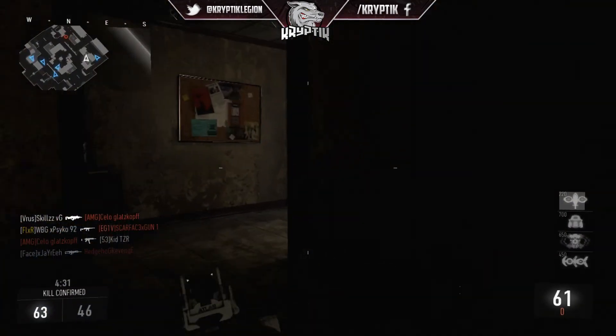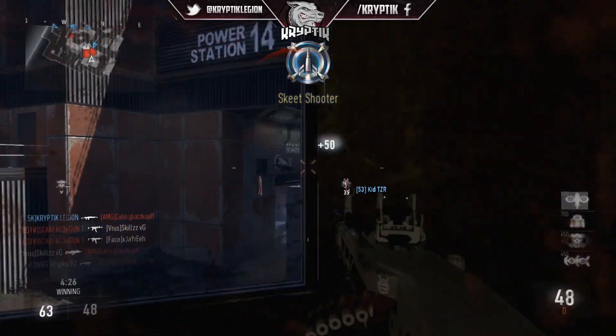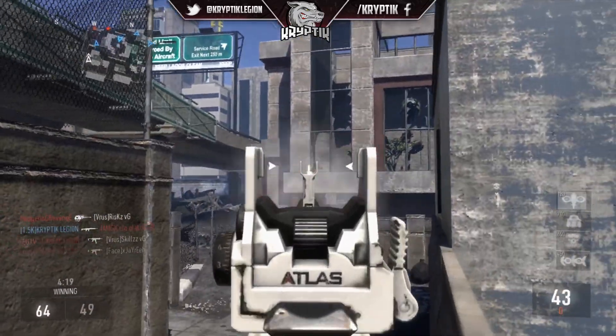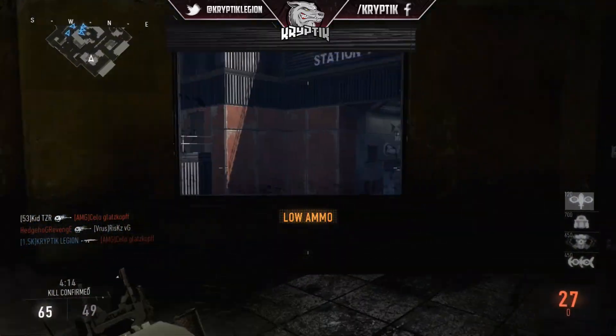Somebody there as well — I think they were spawning on my right. Is he going to push down here? There he is. Nearly picked me off, but we might have to pick him off. Teammates confirmed the kill — decent. Can we get the sniper? Low ammo.